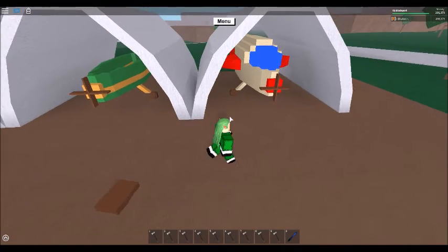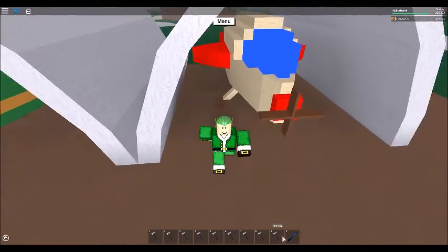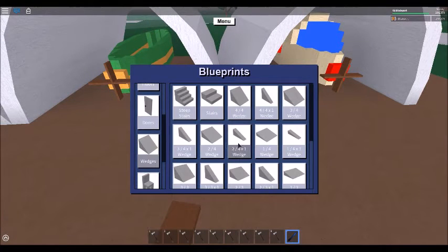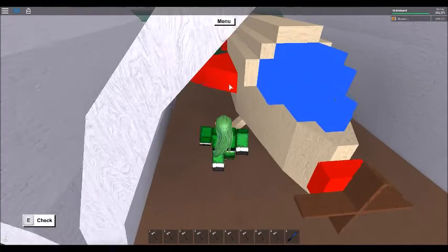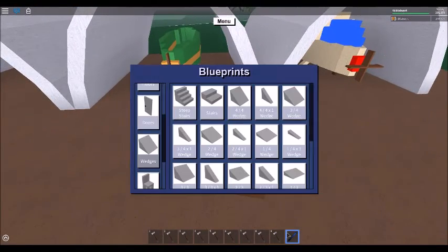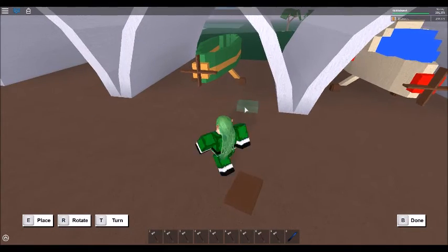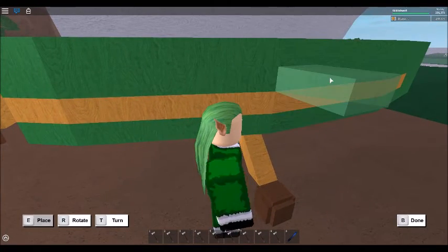So right now I'm just going to build the wings. My wedges — let me just check what this is. 2x3x1. Let me just sign the replaced for this. Okay, so I start the wings here.